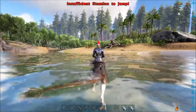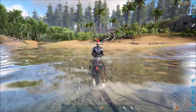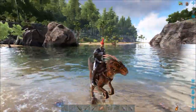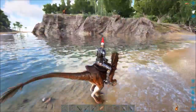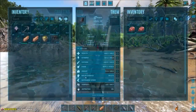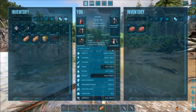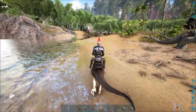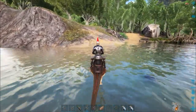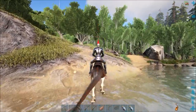I've got the level now to make scuba, but we don't have any of the materials yet. We need silica pearls and stuff like that, which I can farm the beaver dams for. So I decided we'll just go out with a crossbow and a bunch of trank arrows. I have upgraded to flak armor now, so that's a good thing. And we're going to see if we can tame up a Rex without him munching our faces off.